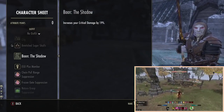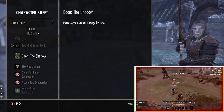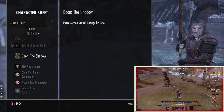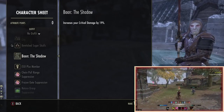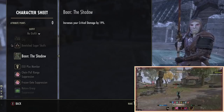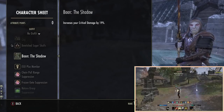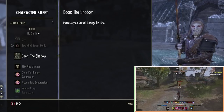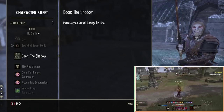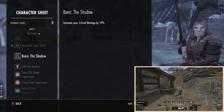With all of those races we actually use the Shadow mundus stone. I've paired them up and tried the Shadow, the Lover, and the Warrior. From testing I found that the Shadow, even with people having 4,000 crit resist — so that's full impenetrable and the 1,350 you get from being in a PvP campaign — they still took the most damage from the Shadow. The target I was testing against had 24k resistance and then 28k resistance, so a typical PvP target with optimized CP.